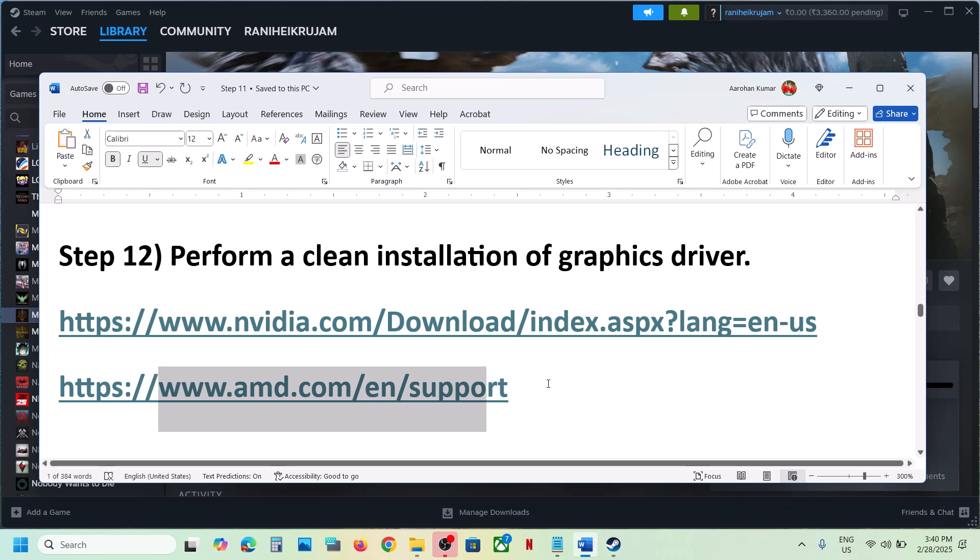For AMD card users, first uninstall the current AMD graphics card driver from your computer, then restart your computer. Go to the AMD website, select your graphics card, install the latest driver, restart your computer, and then launch the game.